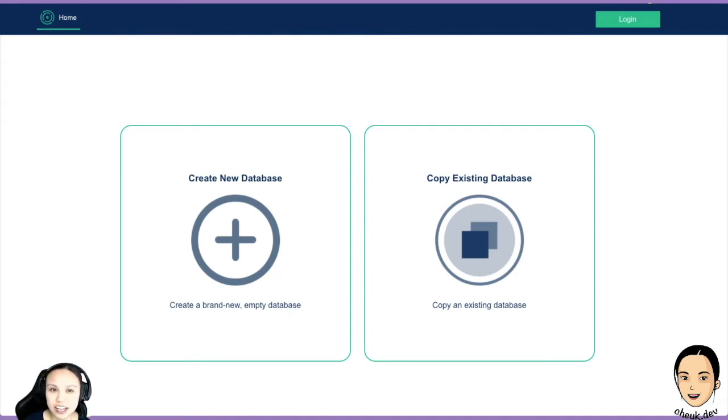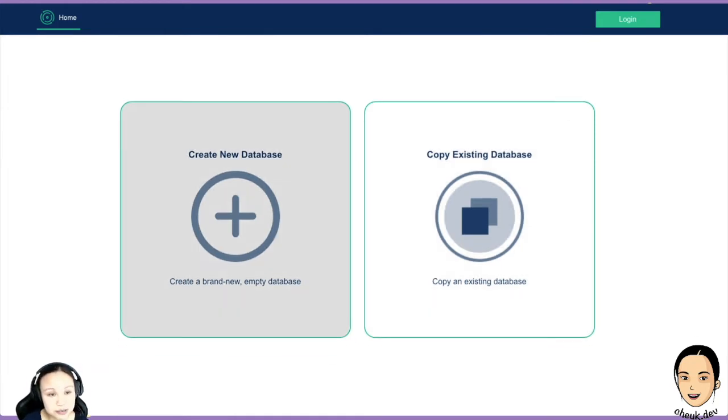First of all, this login thing is for hub. Right now we use invitation only — hub is not perfect yet, so I won't show you today. We have all these brand new buttons here — we can now copy an existing database, but we'll just create a database. Click on it and see what happens — now we've got more choices: create a local database or create on terminusdb.com.